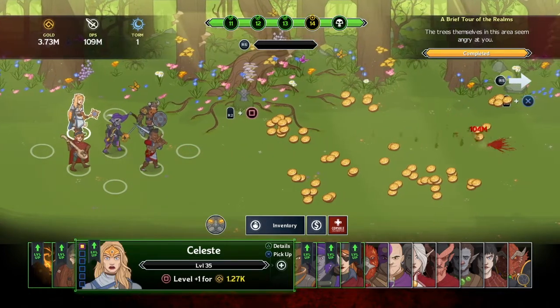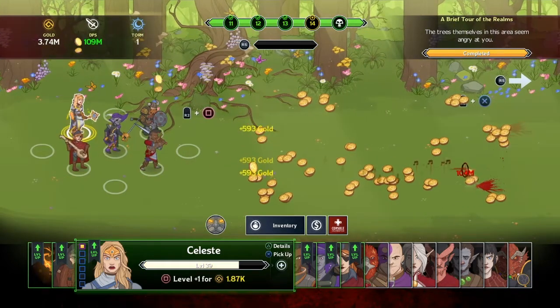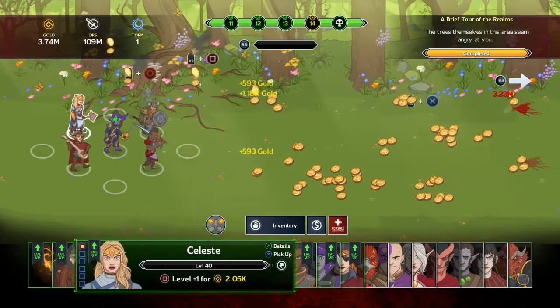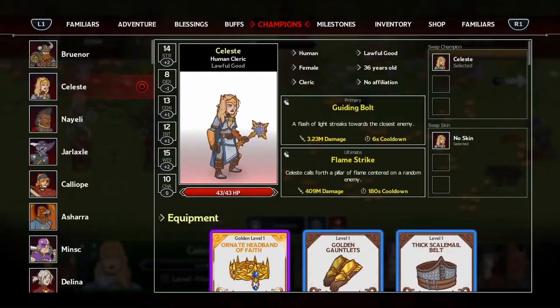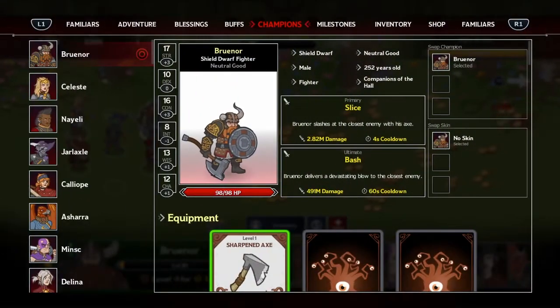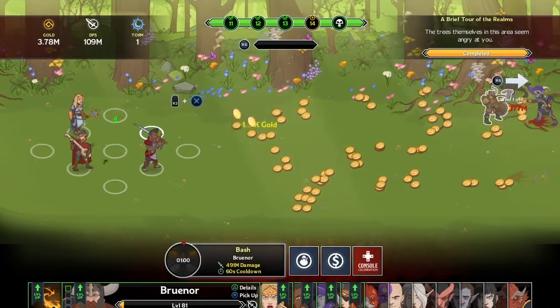We're going to level up Celeste - hitting square a few times to level her up. She's eventually going to get to 40. At level 50 is the ultimate attack unlock. Celeste calls forth a pillar of flame centered on a random enemy. I already have Brunar's ultimate: he delivers a devastating blow to the closest enemy - the Bash move. I just hit X and Bash to use the ultimate. It does get a little deeper if you're worried you're just hitting one button the whole time.